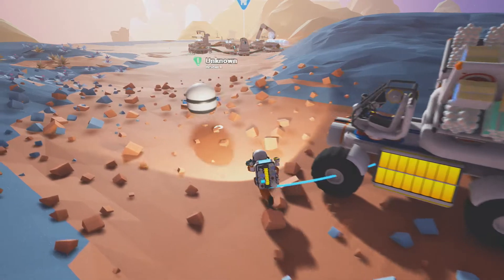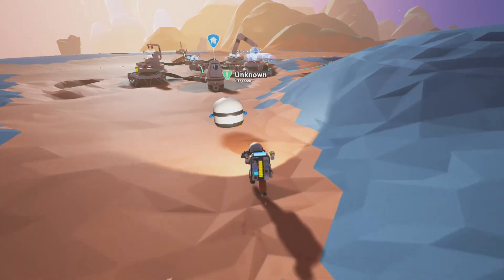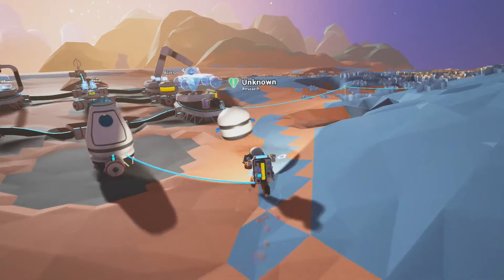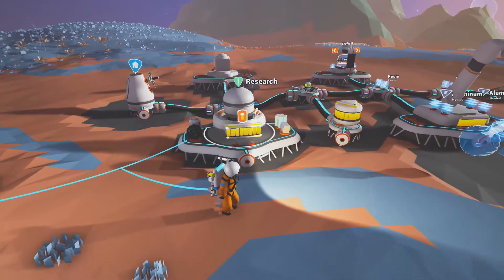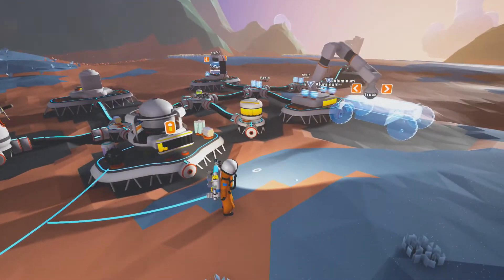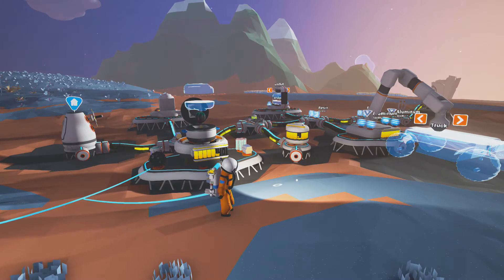I don't know if there are specifics — if some research objects always bring the same items. It could be that the winch is only in research items on the moon or something like that. If that's the case, we might have to go there and try our luck.